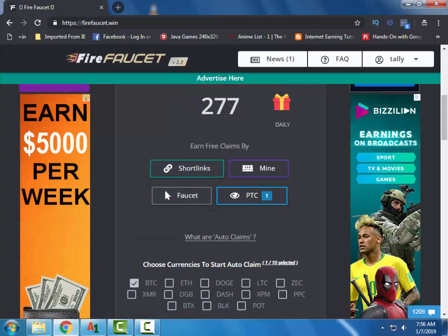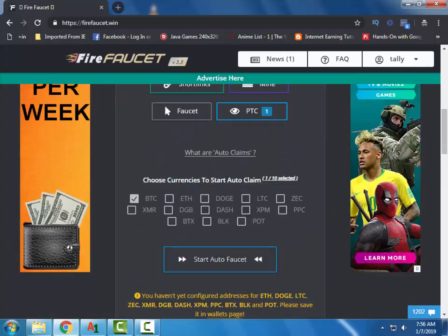Then select all the currencies that you want to get from below here, and then click Start the Faucet.